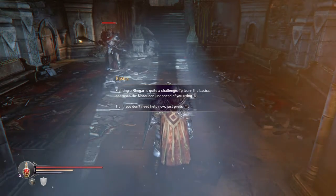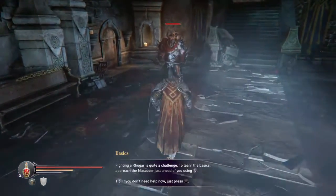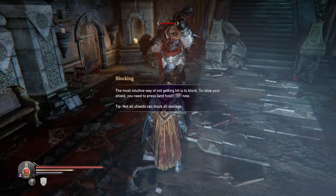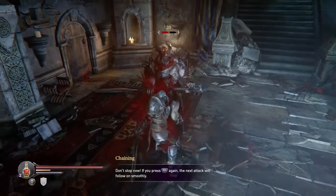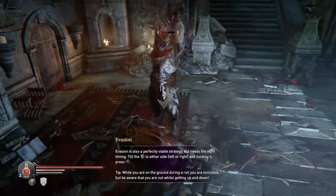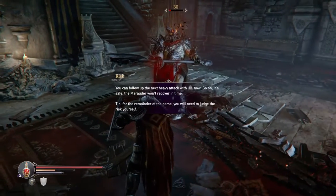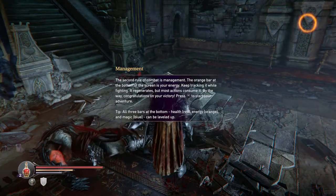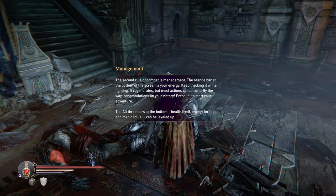Fighting a rogar is quite a challenge — all the baddies are rogars. Approach the enemy and he won't attack you; it'll do it in slow motion. Press R3, wait for it, then press R1 and follow it through. Fast hit — whack — press again, and then again. Quick roll, then R2, and then R2 again. Done. Those are actually relatively hard to beat, but that shows you how easy they can be.